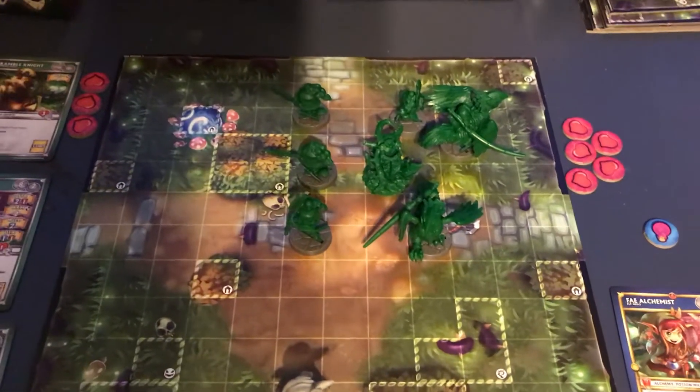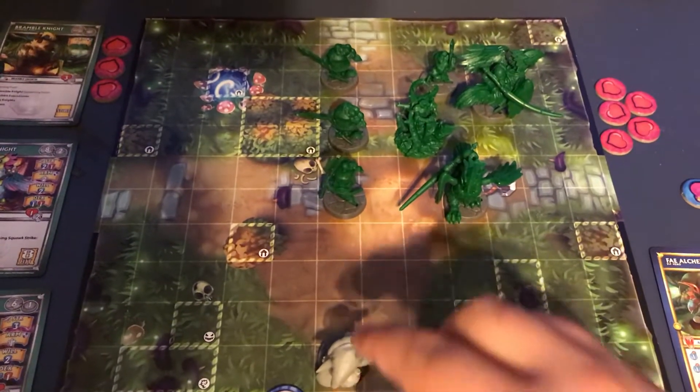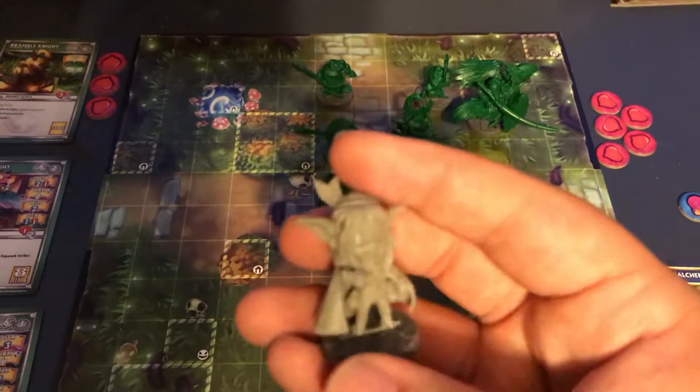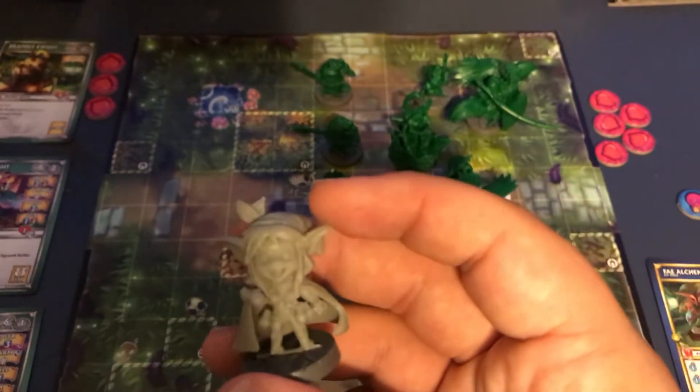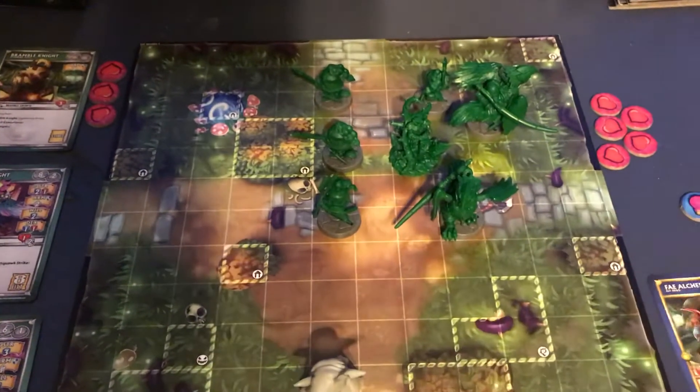Jen Graves here, doing another review on Super Dungeon Explorer for the characters. This time we are going to use this little guy right here — this is the Fae Alchemist. Pretty cool guy. I really like him.